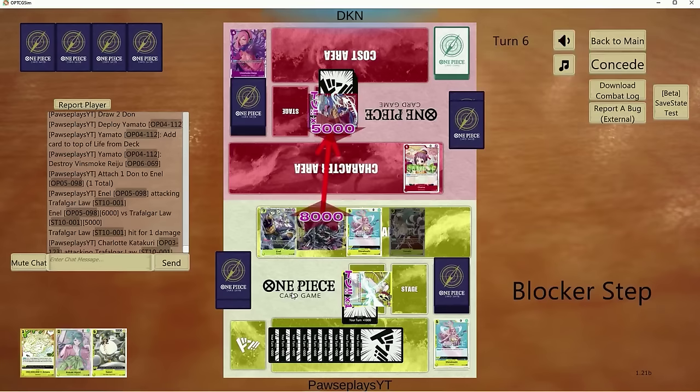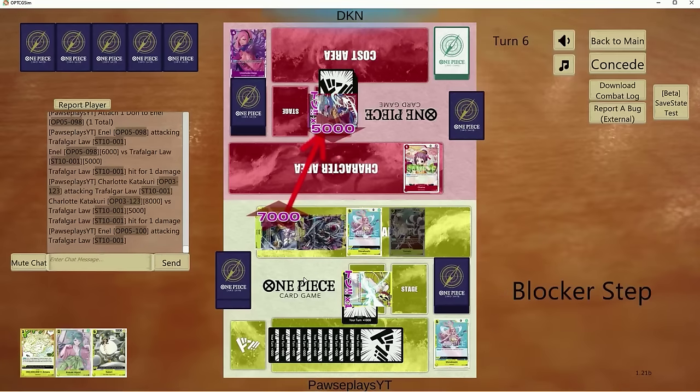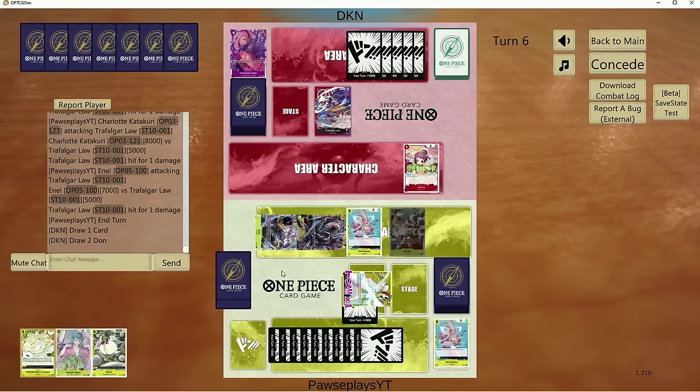We can heal again — this will pop the Raiyu on board. Now we're cooking boys. I think this game is probably over at this point. We have 4k counter in hand and he can't really remove anything on board with only 3 Dawn. This deck is very strong still in OP06, but there are other decks under the radar like Red Purple Law. When you see it and have to play against it, it's like, oh crap. It's very hard to deal with.